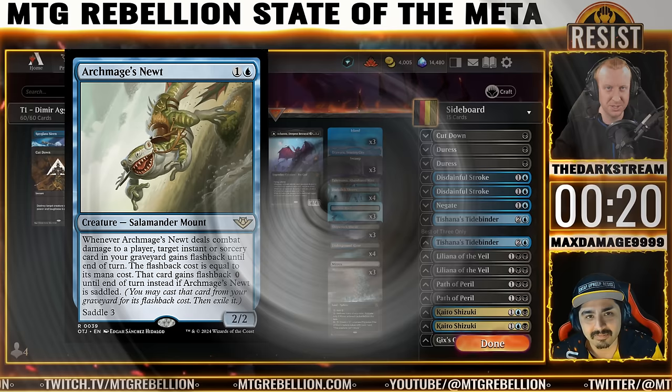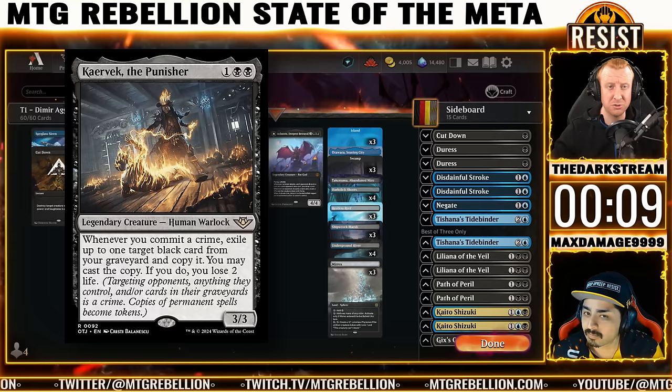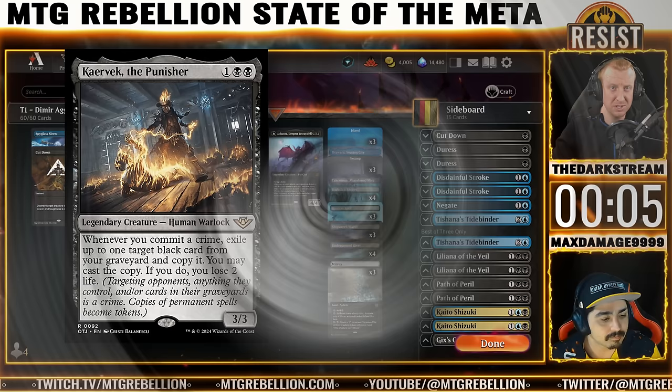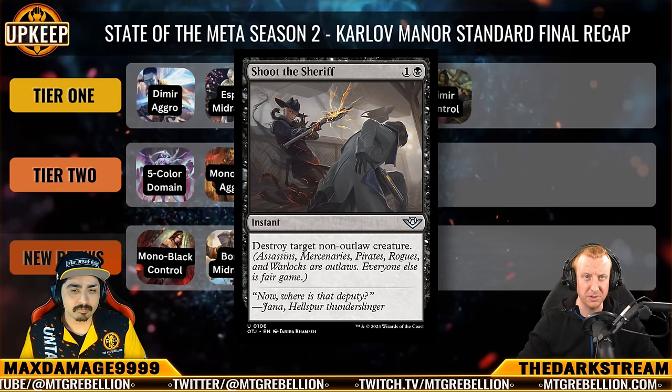Once you go up the curve a little bit, you get to Kervek the Punisher. If we go for repeated crime triggers via a Legendary Creature plan, this works pretty well, and Tiny Bones will also help with repeated crime triggers if you're playing hard with the Legendary Creatures. Last but not least, Shoot the Sheriff is probably going to come in as at least a one-off for diversification from Go for the Throat.